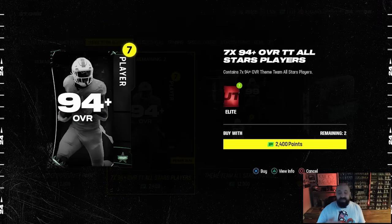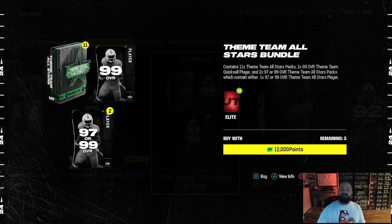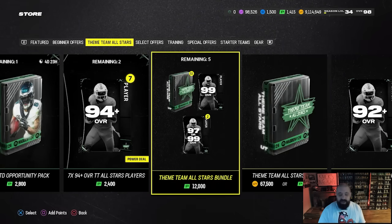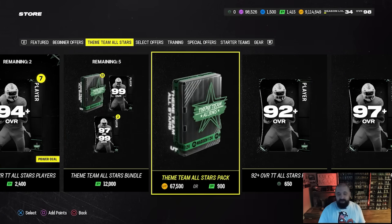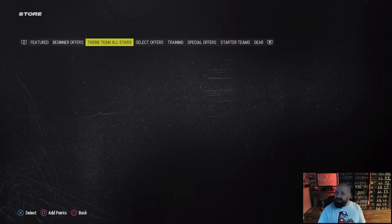There's also a pack just under 25 dollars giving seven 94-plus Theme Team All-Star players — great if you're going after coins to upgrade players from 92 to 99. Later today we'll drop a video on how to upgrade those players for free and see how many 99s you can get free from the field pass, house rules, and solo milestones. There's also a 100 dollar bundle, though late in the year that's hard to recommend.